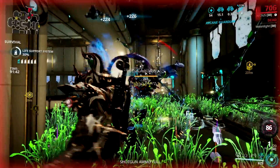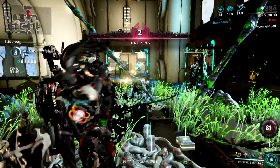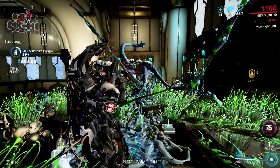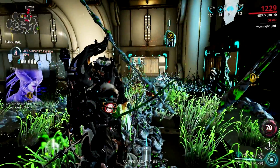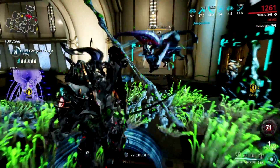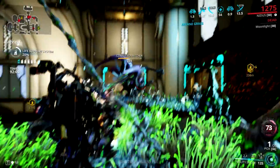Last time I brought you a Redeemer Prime video which showcases how powerful this new gunblade is, along with some synergies that work really well with it. Some of you requested a follow-up on that video, or more specifically, a detailed guide on each synergy. I'm done with the Inaros synergy, which you can check the link at the end of this video. And today, we will be taking a closer look at how Nidus synergizes really well with the Redeemer Prime.